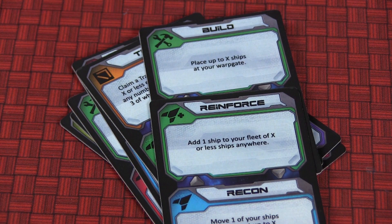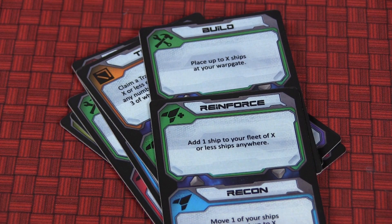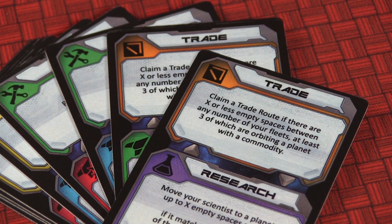While you're exploring the galaxy, moving your ships and acquiring technologies, it's important to balance that with expanding your fleet, because you can find yourself stretched very thin. There are other types of actions, including build, which lets you build X number of ships at your warp gate. And if you have the right technology, it lets you build X plus one. There's also reinforcing your existing fleets in areas other than your warp gate area, which allows you to continue to stretch across the galaxy.